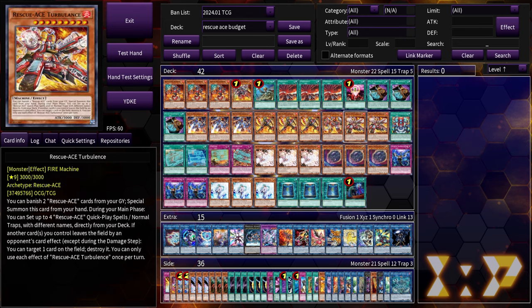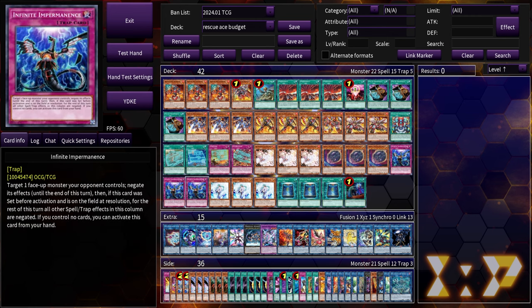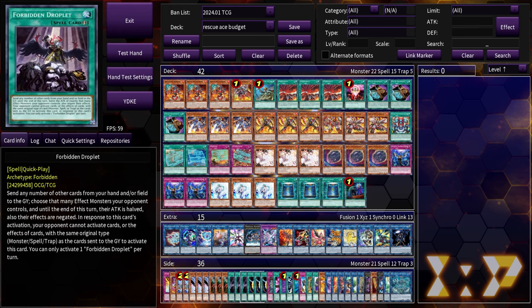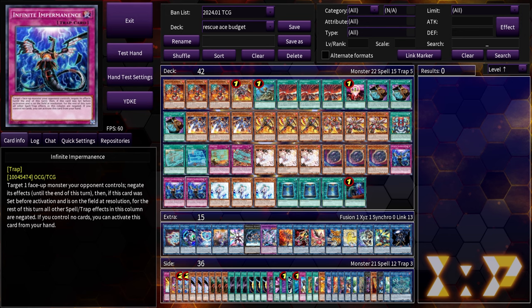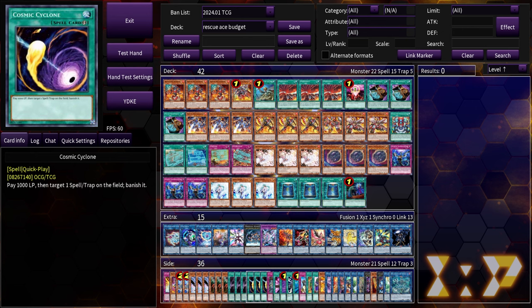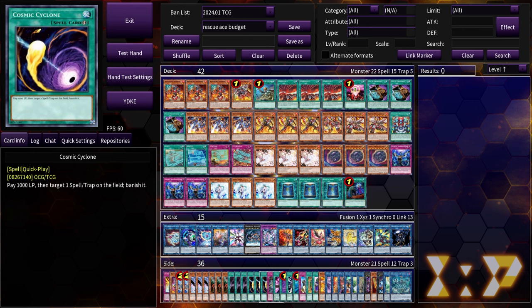Droplets are always good if you need more cards to deal with your opponent's board or want to play around Transaction Rollback better. Dark Ruler works well too — we don't really need our battle phase to go for game; this is more of a control deck, so we can just skip the battle phase. Cosmic Cyclone to get rid of Fountain for Labyrinth, banish their trap cards so they can't access them through the graveyard. For Fire King, if you banish Fire King Island, Sanctuary can't protect it — so Cosmic is a pretty good card to play around stuff like that.